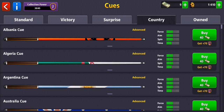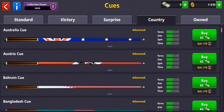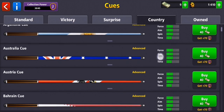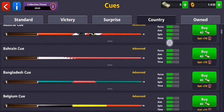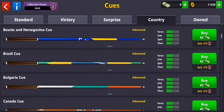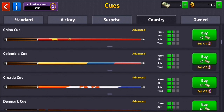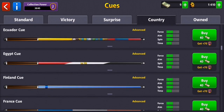Here the cues are selected by country — not necessarily your own country, but any other random country. You can see what cue is available for Australia, Bahrain, Bangladesh, and the rest. You can buy these with normal money and they all cost the same. This is basically a personalization of your cue based on a country if you really want to have one.